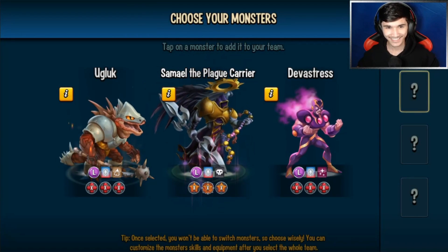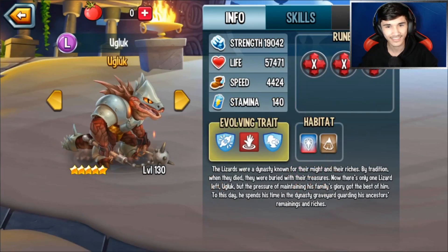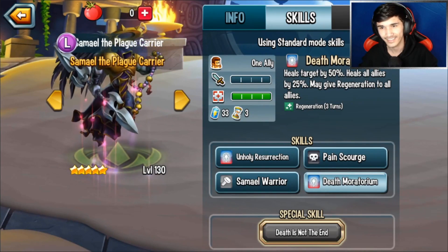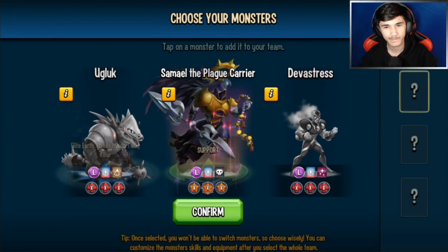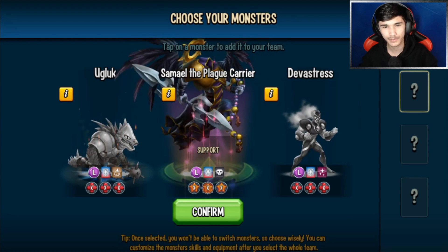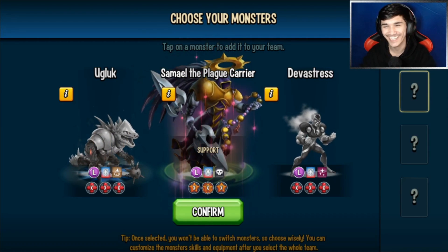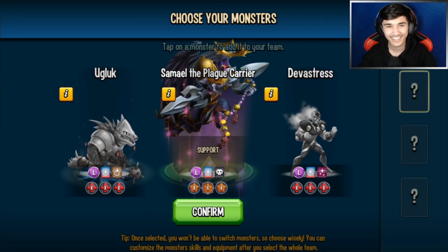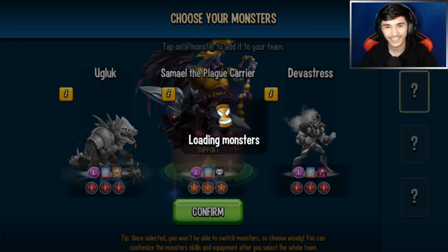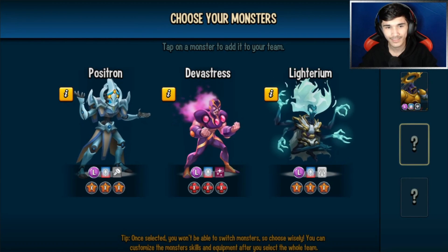Let's see what monsters there are. Out of your first three choices I would choose between Ugh, Luck, or Sammy. Which one should I go with? I mean, you're the pro player, you're supposed to guide me. I would try to get a support because you sometimes get a lot of attackers, and Sammy is also in some ways a denier as well if you use him correctly.